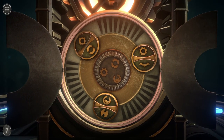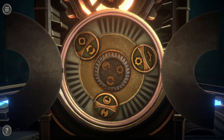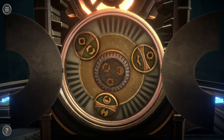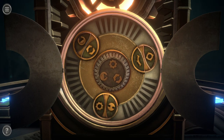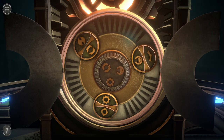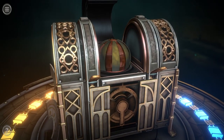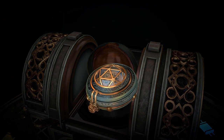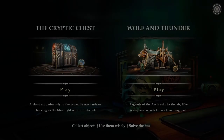I can only turn it like... okay. So if we want to swap this one... that's what they do. I was correct. Right now this demo consists of two different chests. So that's the first one — the Cryptic Chest. And now we'll go to Wolf and Thunder.